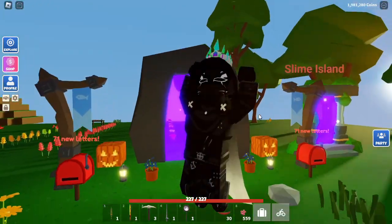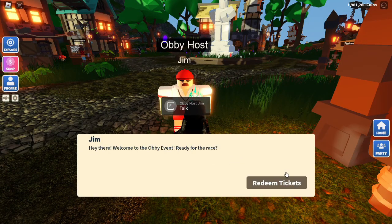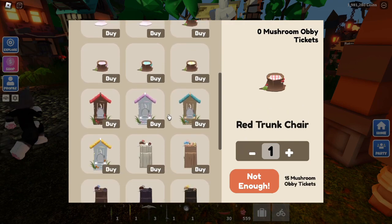But first, make sure to like and subscribe. Now let's go! So in the Obby, you can talk to Jim the Obby host, and he'll show you all the things you can loot with your tickets, everything you can redeem, a bunch of cool blocks and furniture, and also there's some new trophies and weapons.